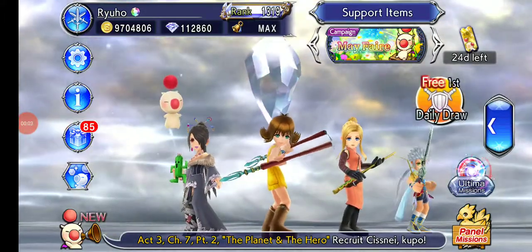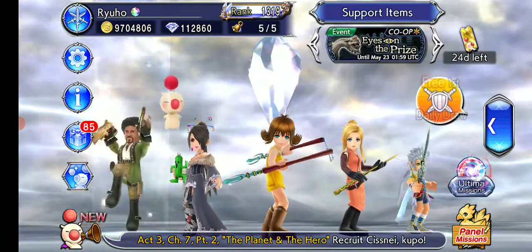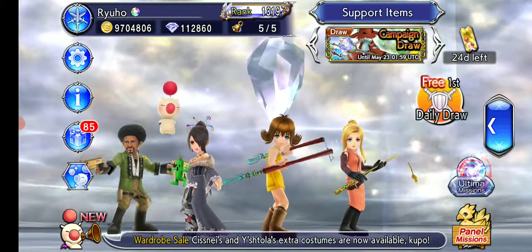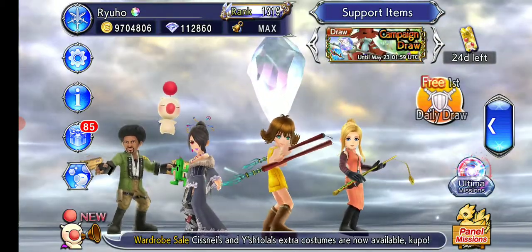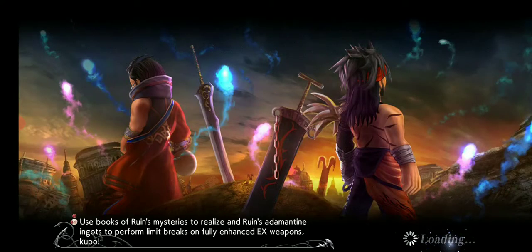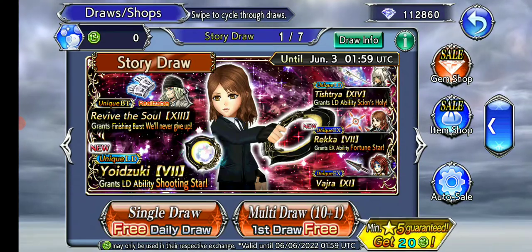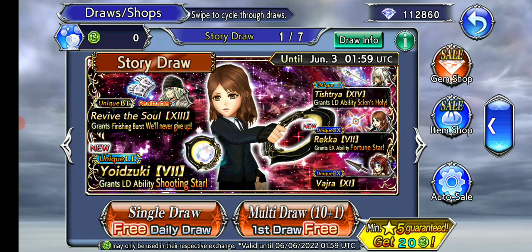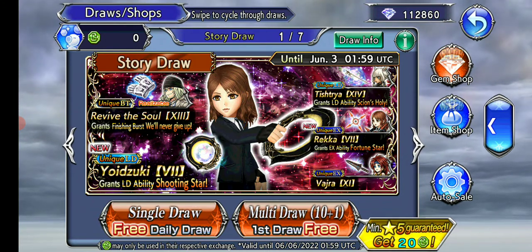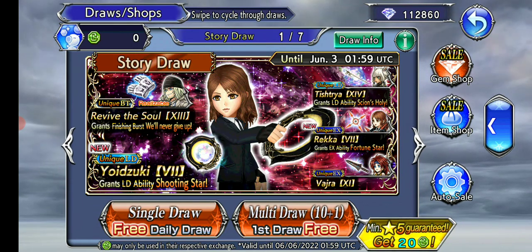Hello everyone and welcome to a new video. This time for some banner draws, which I have not done for a little while because I've been skipping a few banners. My reckless spending finally caught up with me, but here's a banner I do actually want to pull on. It's a Cisne banner which includes Ishtola as well. Both of them get C90s, and of course Cisne gets hers — she's the new character.